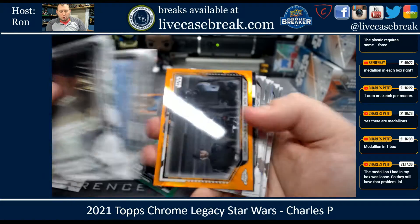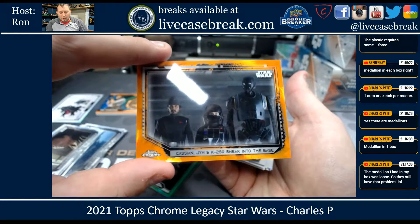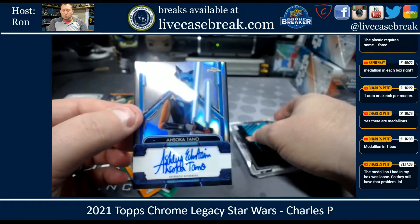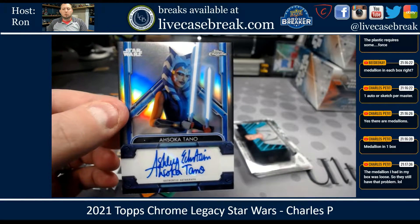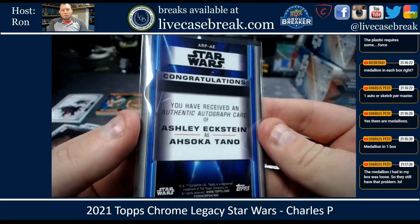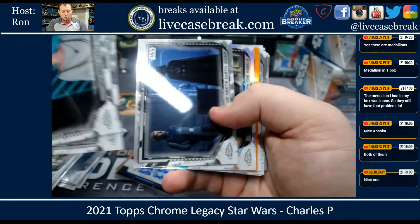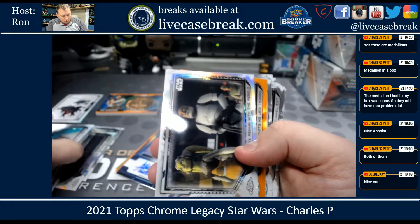And you got an orange coming up — Cassian, Jyn, and K2SO sneak into the base. Oranges are out of 25, nice color. And your auto: Ahsoka Tano animated version, signed by Ashley Eckstein. It's a nice refractor look to the base autos. Another orange in here too — great color. You did have a refractor, all those numbered.